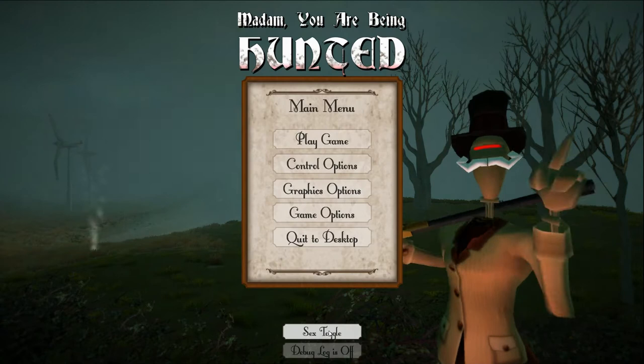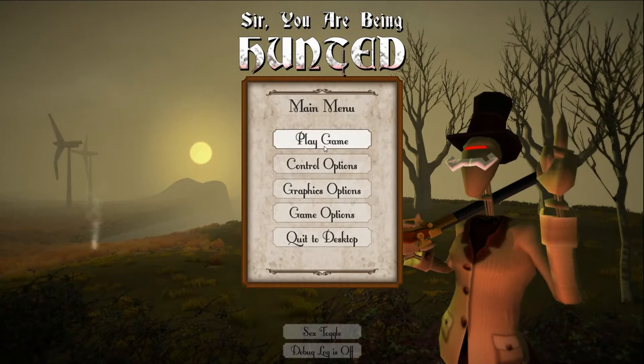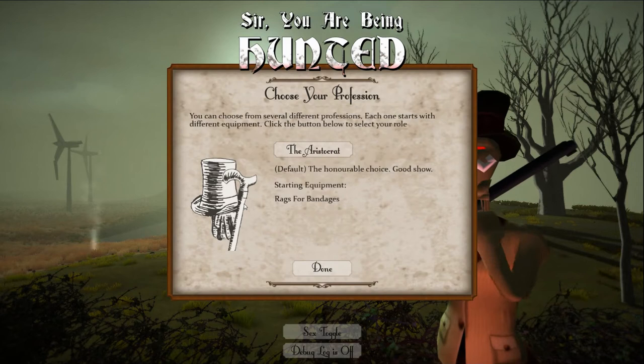On the top, debug is off, sex toggle to madam and sir. Let's start a new game and I'll show you some of the new features that have been added. We'll go for a new world and start a new game.